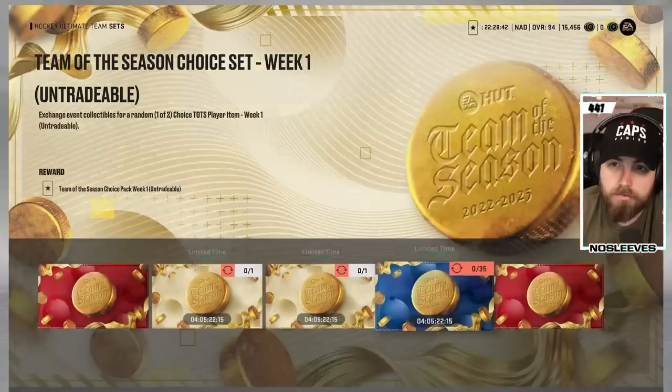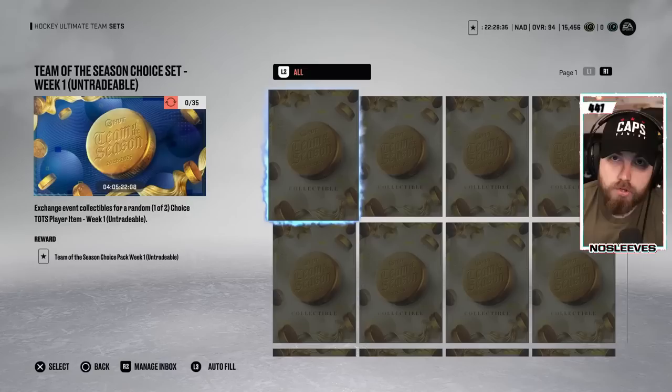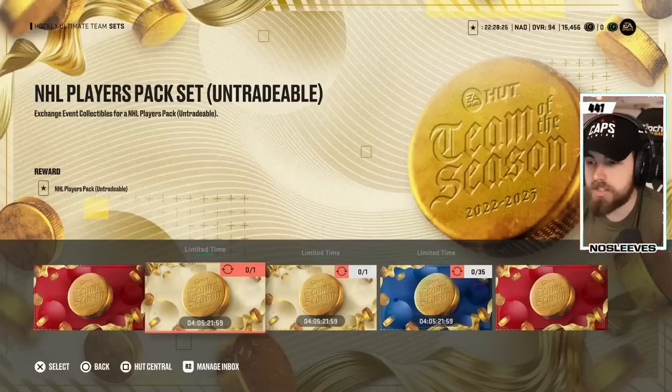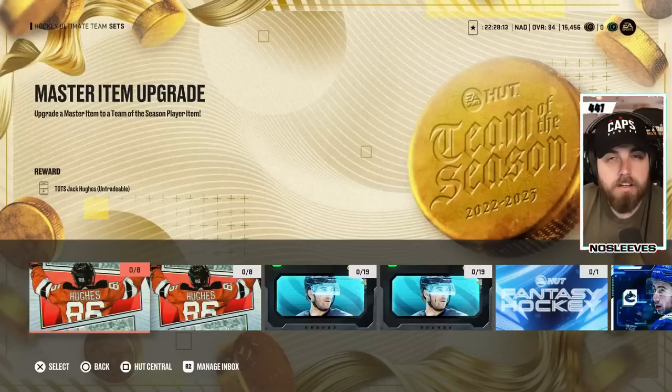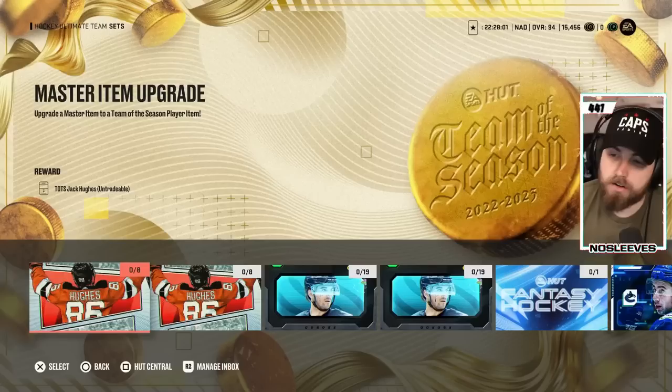Now let's talk about sets and value. You're going to need 35 Team of the Season collectibles, going for about 16,000 per, so to make a choice set — one of two on trade-off — that's 560,000 coins for a choice of these cards right now. With the options available, it's really risky. If you got McTavish, Muller, or Logan Thompson, that's really rough. If you got Dobson, Jack Hughes, Quinn, or Matty Beneers, that wouldn't be terrible. But because there are three options that are nowhere close to worth 560,000 coins, I just don't see the value here.